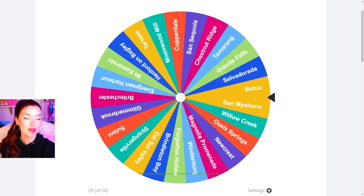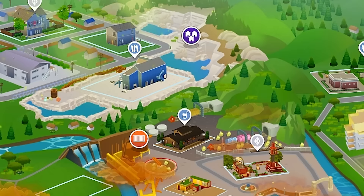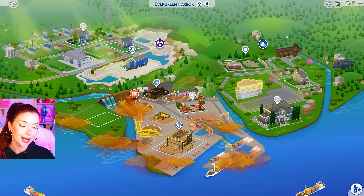So let's go spin for the exterior, and we're doing Evergreen Harbor. So this is Evergreen Harbor. It comes with The Sims 4 Eco Lifestyle, and I'll admit it's probably one of my least favorite worlds in the game.